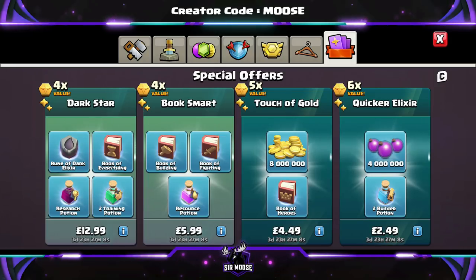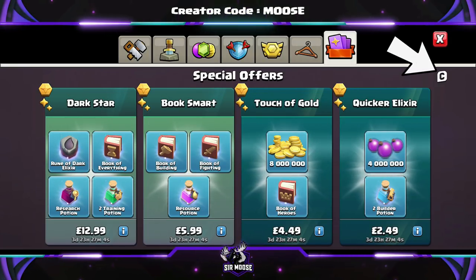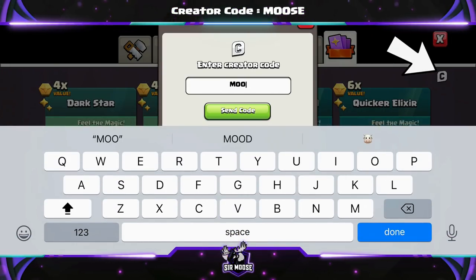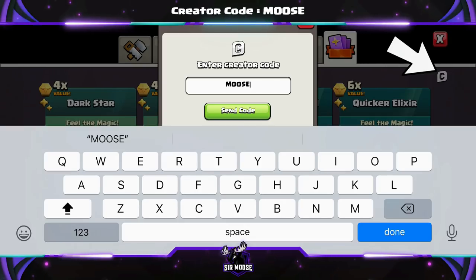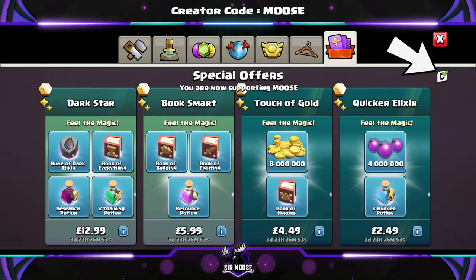Quick reminder: on this channel we've got something called a creator code. That's where you can help support your favourite content creator in-game by using their code. It's easy to do — there's a sea emblem in the shop and our code is CODEMOOSE. Any support would be amazing. You do need to renew it once a week.